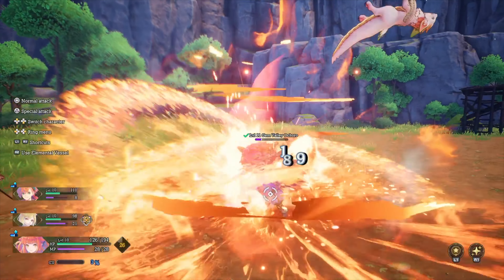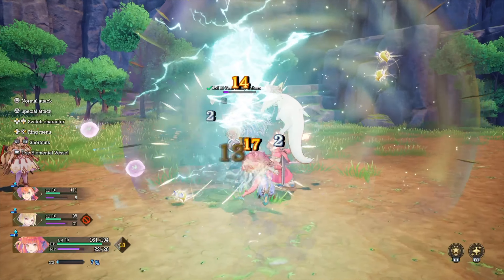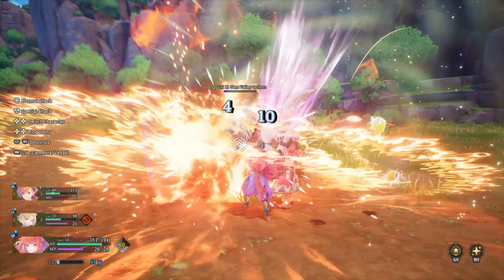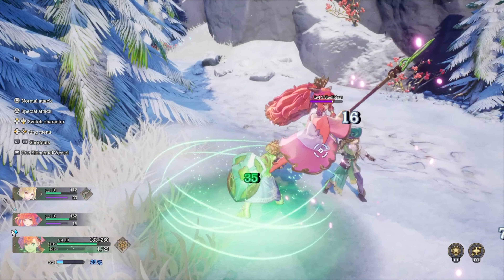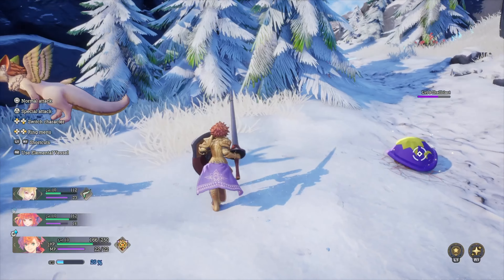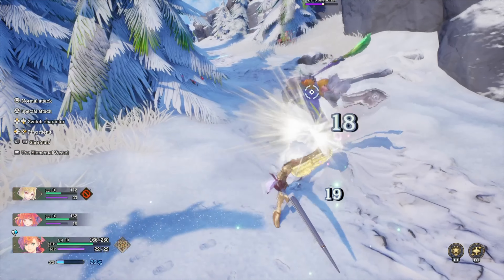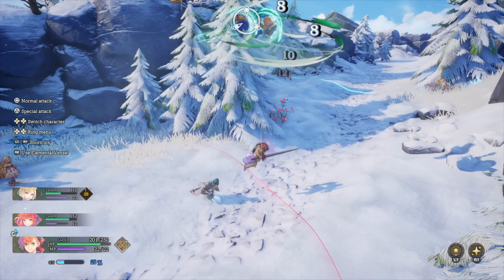Visions of Mana accomplishes this by giving you abilities that can momentarily stun enemies, allowing your other characters to deal additional damage on the side. My personal favorite crowd control ability has to be Karina's Wind Attack, which can lift multiple enemies into the air, allowing either Morley or Val to follow up with their own aerial attacks, knocking out each enemy one by one.